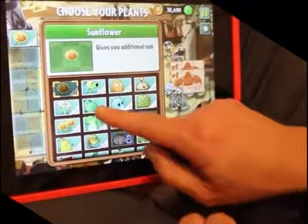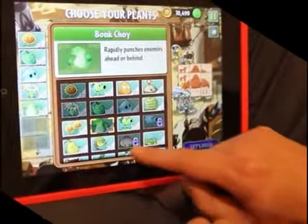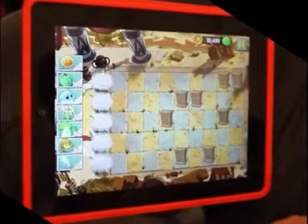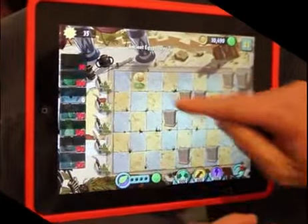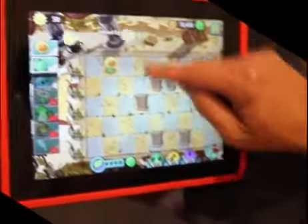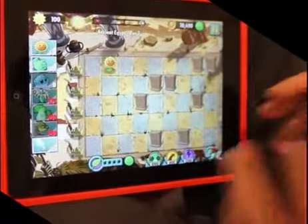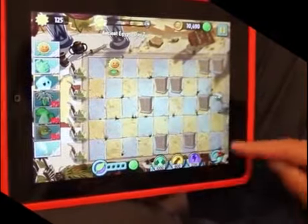So first I'm going to pick my plants for this level — I'll pick mostly new ones, just to show your viewers some of the new stuff in the game. There will be at least a couple dozen new plants — I'm not sure the exact number — but a couple dozen new plants and several dozen new zombies, and largely they're themed to the world where you first encounter them. The plant food is shown down here at the bottom. I haven't earned any plant food yet, but when I face off with a glowing green zombie, that's a sign that zombie is carrying plant food, and as soon as I take that zombie out, I will get some of that plant food.